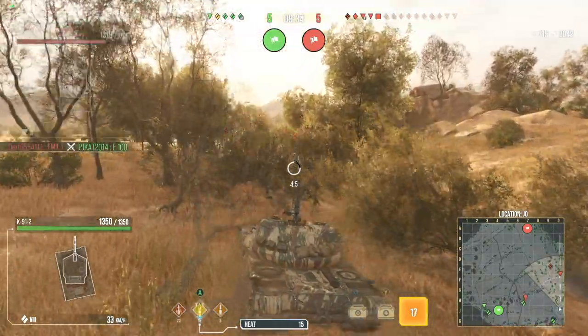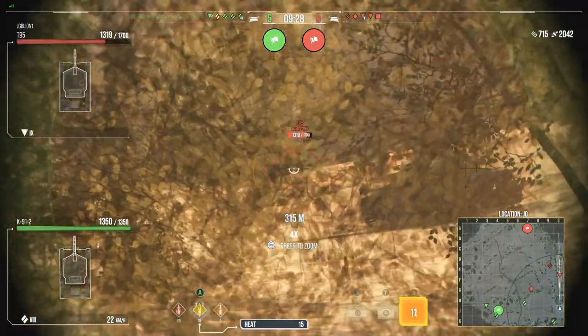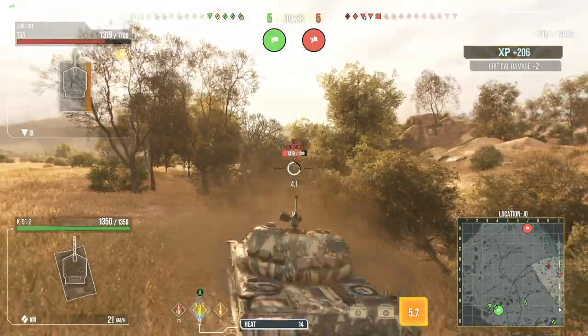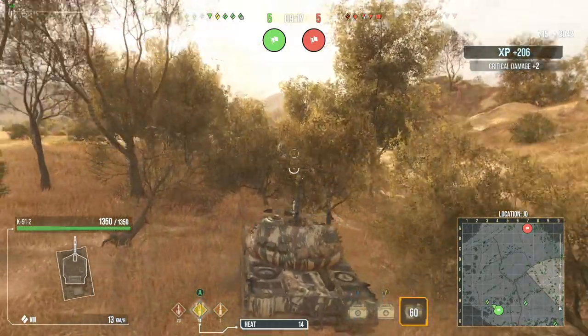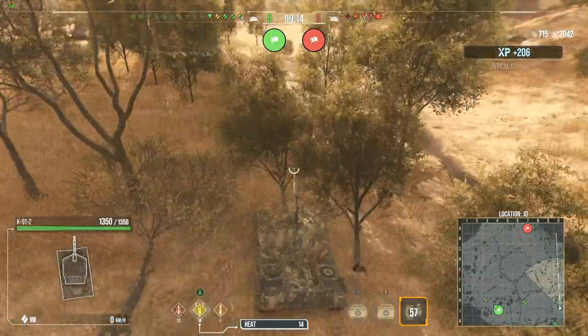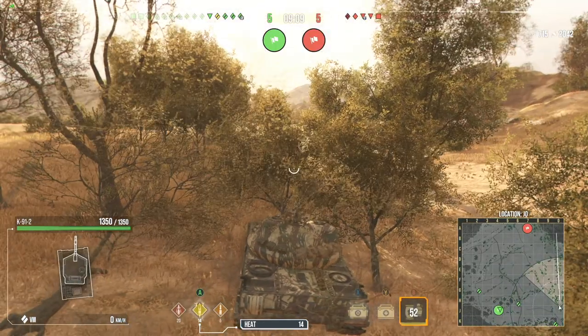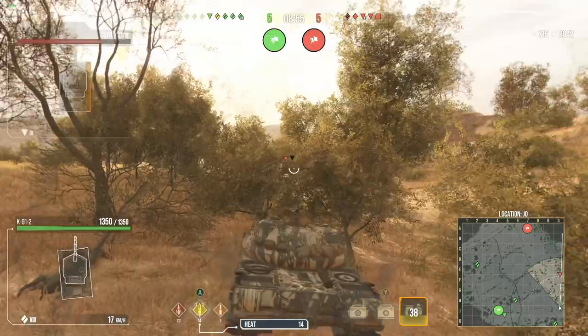Definitely don't want to stick with the heat rounds since the E100 just got taken down — now there's just a couple of us on this flank. Really close game, five to five. We do have a little bit of an advantage since we have two tier 10s left standing and all they have is their nines and a tier 10 artillery. Tier 10 artillery, though, is still scary.